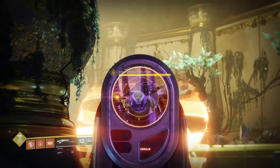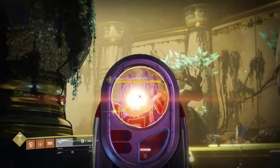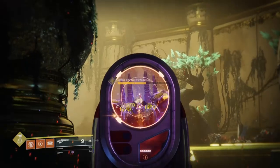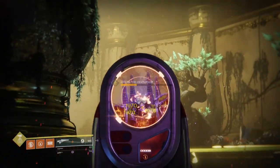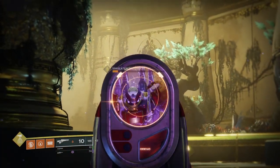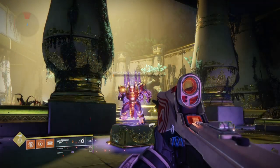Against a Major Cabal, we need to weaken them first before triggering our sunspot. Using Polaris Lance, we can easily achieve that, as landing a crit returns ammo to your magazine every time — and notably, it doesn't pull from your reserves. So as long as you keep hitting crits, you'll have nearly infinite ammo and a delayed solar charge which causes serious solar tick damage.